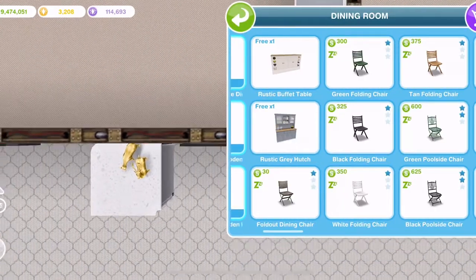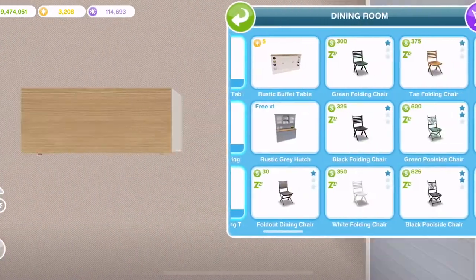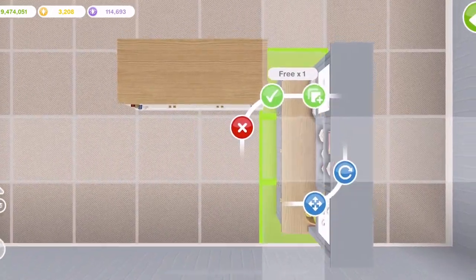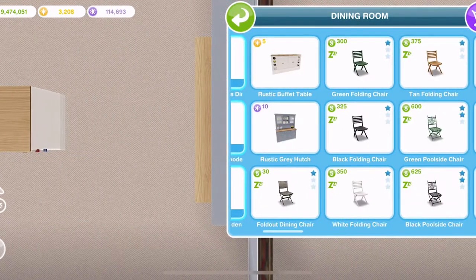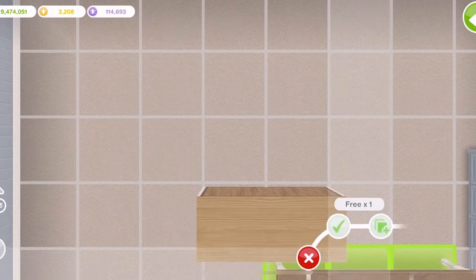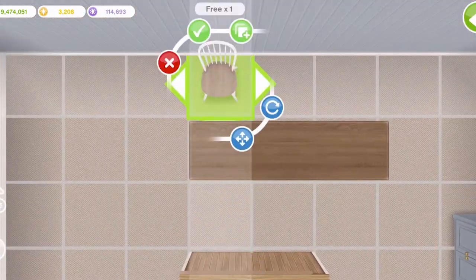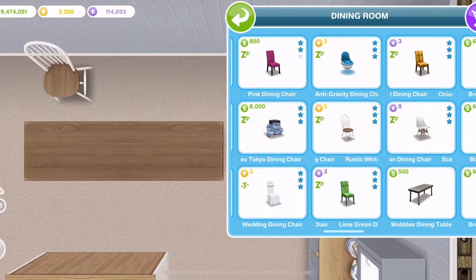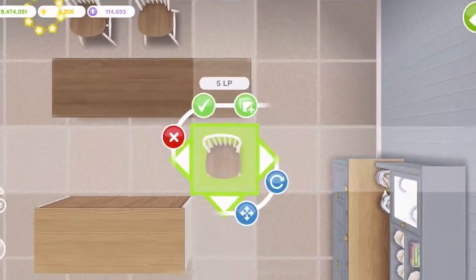In the dining room section, we have a rustic buffet table, a rustic grey hatch, a rustic white dining table, and some rustic white chairs. Let's place a few of those down — they are 5 LP after placing the first one down.